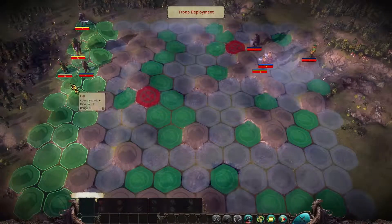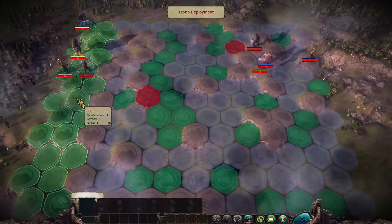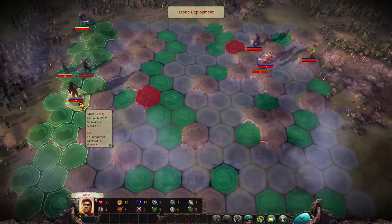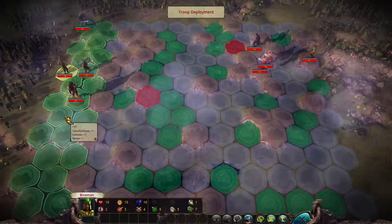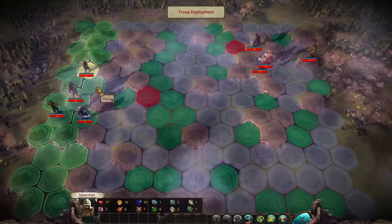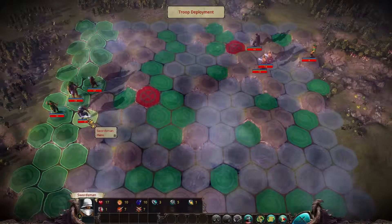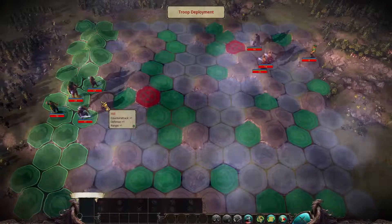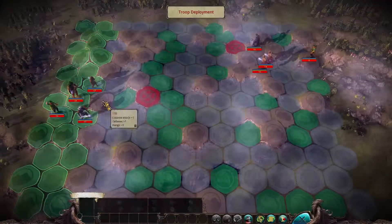Terrain tiles come with benefits and disadvantages. For example, if you hover over a hill, the person standing there gets one counter attack, one defense, and one range — so it's a really good spot. Let's put the hero there. You select the hero and move him right over. That's how the battle starts — you first position your troops, then you start fighting. Our bowman gets a hill too. This is our tank — we'll move him up front. Our two archers have further range because of the hill, and it's also wise to put your tanks on hills: plus one defense, plus one range, plus one counter attack.